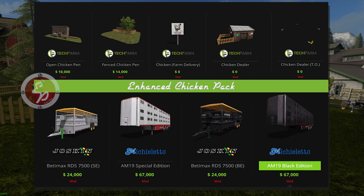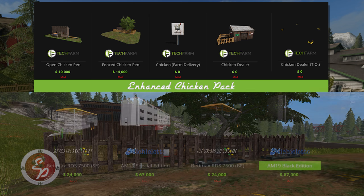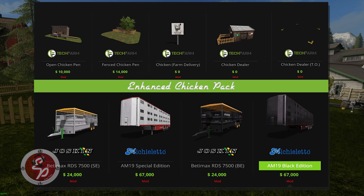The second one, the fenced chicken pen, is $14,000. That's designed to be placed anywhere on the map you want. If you don't have enough room to straddle the fence on your chicken coop, you can plunk that down someplace else and still enjoy the functionality of this mod. However, when you're in the standard egg-laying mode, you'll have to go back to the original chicken location to pick up your eggs, and that holds true when you're picking up the chickens for breeding as well. If you're going to go sell them, they're going to appear back in the pen.